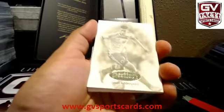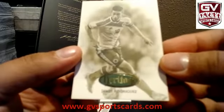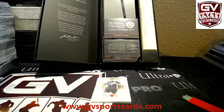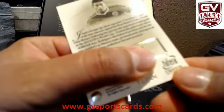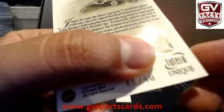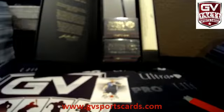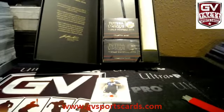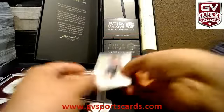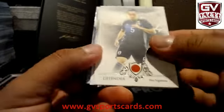Keylor Navas. Roberto Firmino. Benzema. Stones — rookie. Luca Modric. Tiago Silva. Dennis. And nice — Hamas Rodriguez numbered to 50. That's sick. 46 of 50.